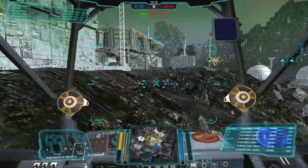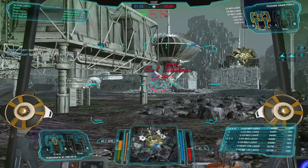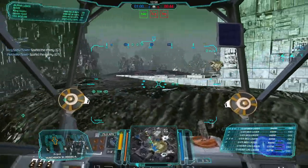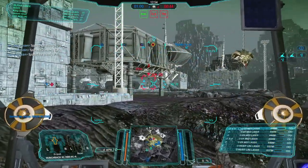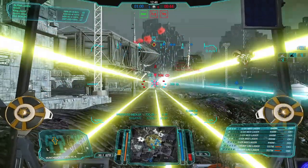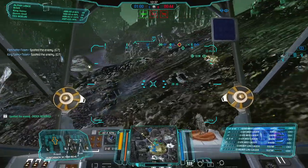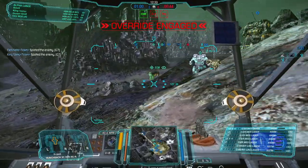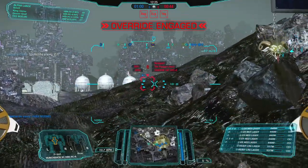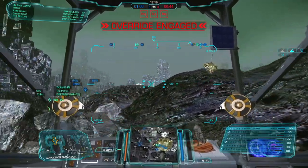I'm heading to the circle to link up with Bravo and Charlie lance in Golf 8 and start trading with those beautiful high mounts. Our first customer is a Fending Shadowcat — managed to get some damage in, took a bit of PPC fire but that's fine. On this map most people rotate to Fox 7 and Fox 8, which isn't the best position because enemy snipers in Fox 6 have good lines of sight on you. Golf 7 and Golf 8 are easier to defend — and sure enough there's an assault in Fox 6. Alpha lance is holding Golf 8 so I'll keep them company.